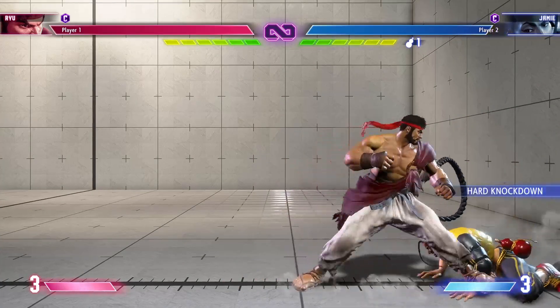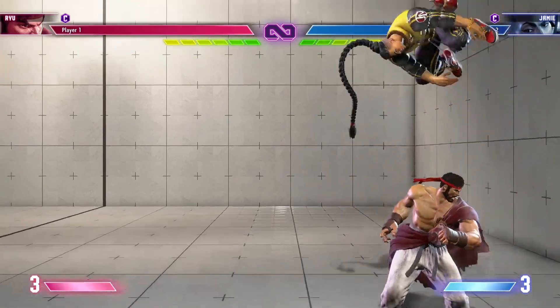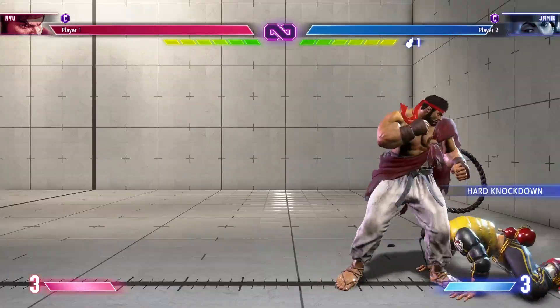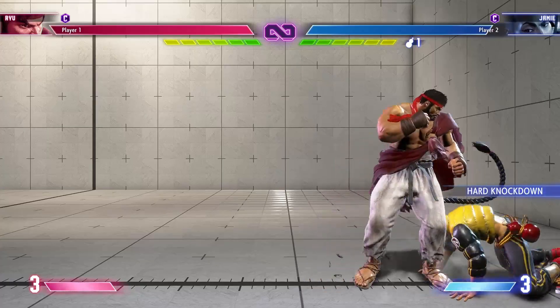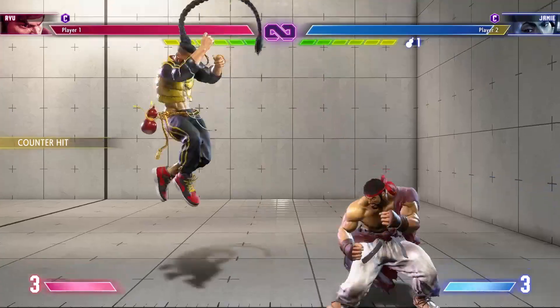A strong defensive option in the corner is to forward jump because it gets you out of the corner if the opponent goes for a throw. I don't understand why people neutral jump or back jump in the corner instead of forward jump. Most characters can still anti-air your jump after recovering from their regular throw, but at least you still got out of the corner.